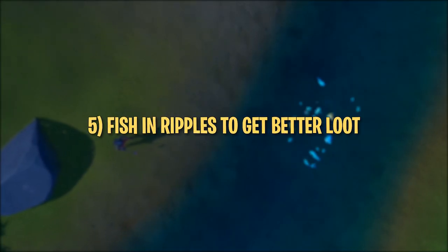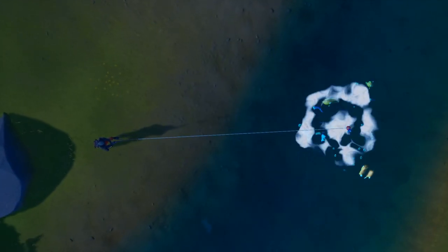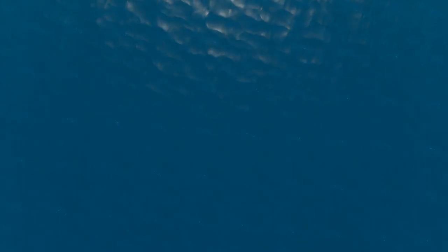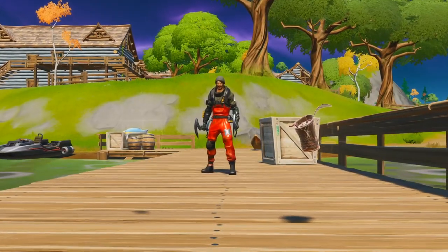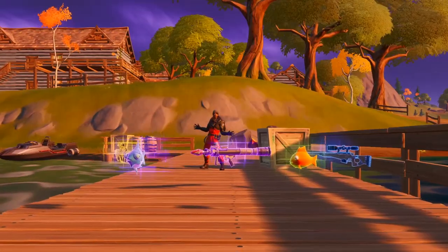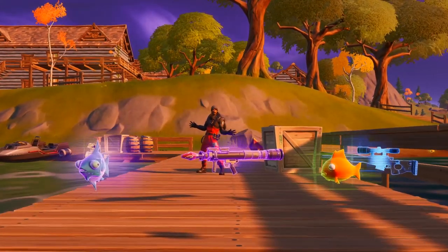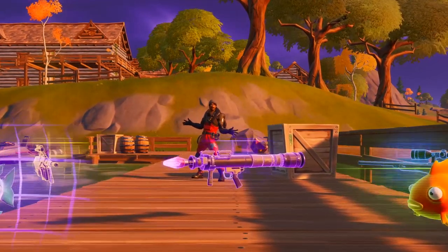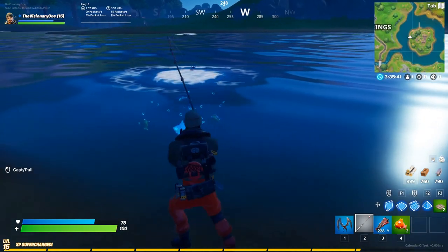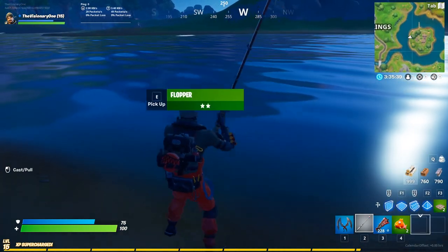Tip number five: fish in ripples to get better loot. Ripples appear randomly in large bodies of water across the map, such as rivers, oceans, and lakes. When you fish at a ripple, you won't get common loot drops like rusty cans or small fries. Instead, you have a chance of getting a flopper, a slurp fish, or a rare, epic, or legendary gun. However, don't expect to farm infinite loot from one ripple — they typically disappear after one to four catches.